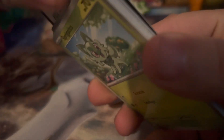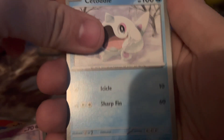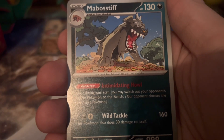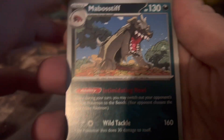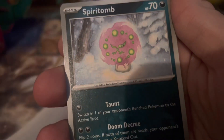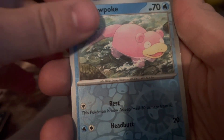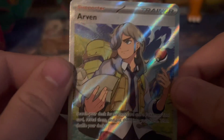There is a code card for this one. We are underway — we got a Sprigatito, Houndour, Drifloon, Citadel. I cannot pronounce these names. Mabostiff — I think that's how you pronounce it. I would love to have the full art trainer Miriam — that's the chase card of this set. Spirit Tomb, Slowpoke, we got a Rare Candy and a full art Arvin!